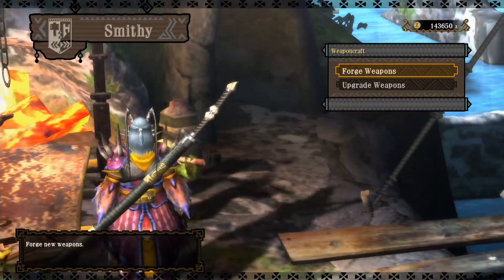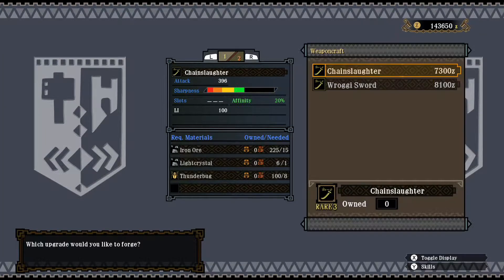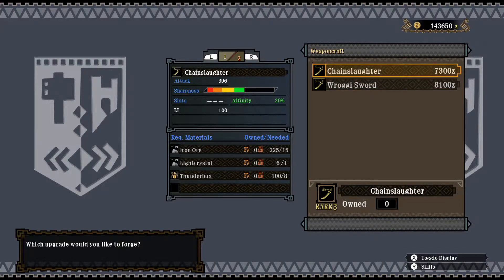Let's see what we have here. If we go to upgrade the Iron Gospel, we see we have two choices, depending on if you have Light Crystals or Eucicium that you can get from the Tundra, as well as Large Bones from the quest of the Barath. You can go for either side — you have a Lightning-based weapon.